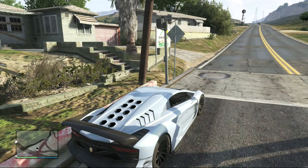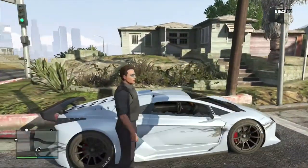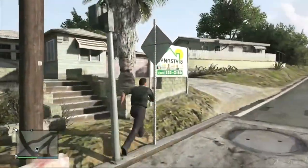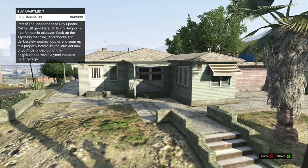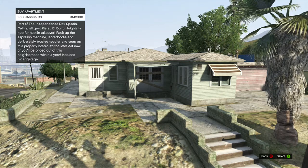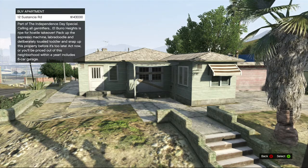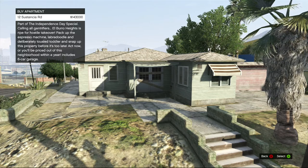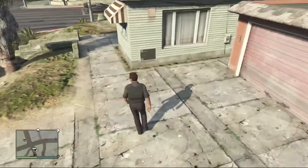We're at house number four right now. This looks kind of like Lester's house from the mission. It's priced at $143,000 — it does not look like it should be. The description reads: 'Calling all gentrifiers — Elboro Heights is ripe for a hostile takeover. Pack up the special machine Labradoodle and deliberately tousled toddler and snap up this property before it's too late. Act now or you'll be priced out of this neighborhood within a year.' Includes a six-car garage, so this is an upgrade from the two-car garage.